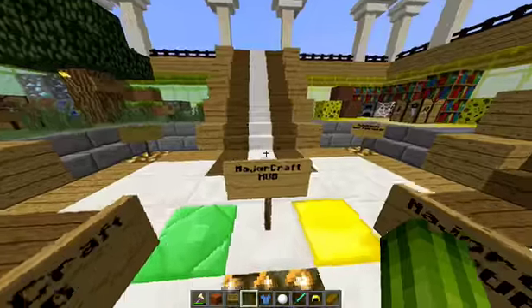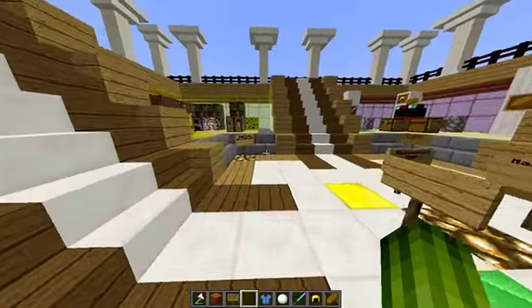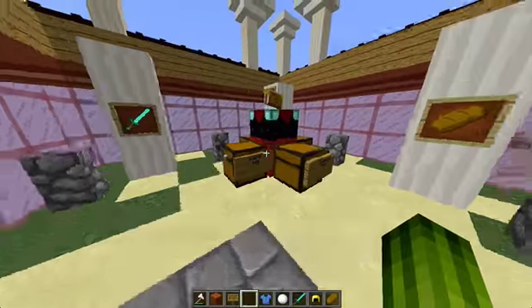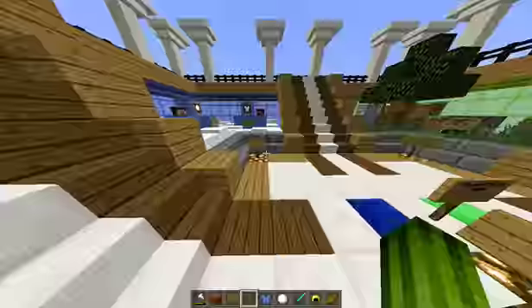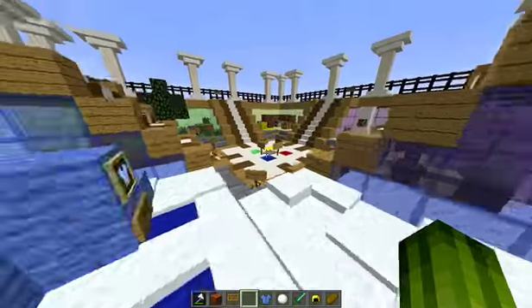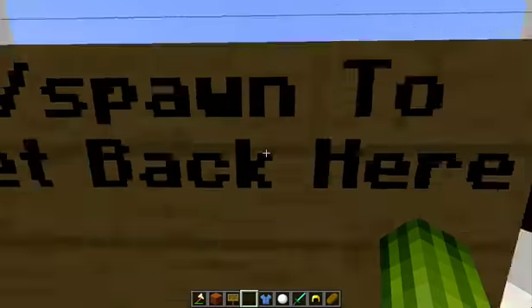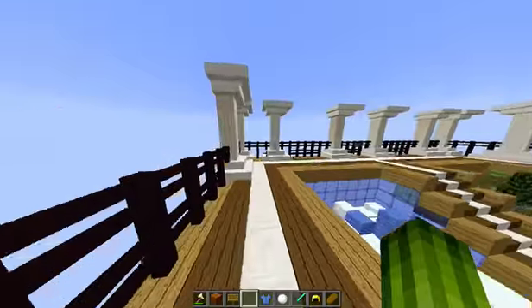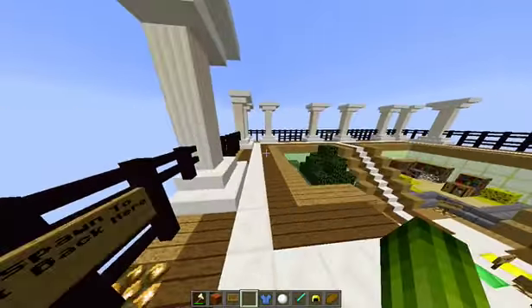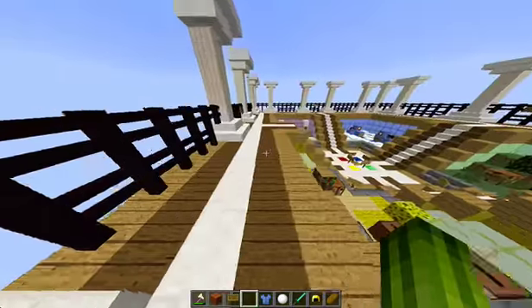Just going through the process again: you spawn here, you can go into survival, just right click on the warp signs. Hide and seek is not finished but it'll be finished soon. Hunger games — just come in here and right click on these signs. Paintball — just right click on these signs and you get there immediately. We're most likely going to add a shop and more games beyond this point. Hope you guys enjoyed this and I hope you enjoy Majorkraft Hub. Please join us. See you guys later.